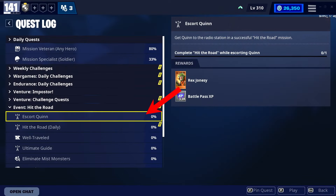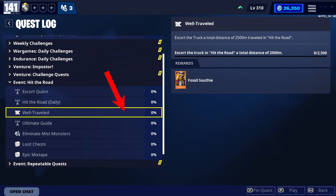Rex Jonesy is here for only around 3 or 4 days, depending on when this video is up. We only get a small window to get him each year — he comes in the first week during the Blasted Badlands season, so don't miss him. Not just for the team perk; you can get that from other heroes like Fossil Suthi, who is already available and will be for the whole season.